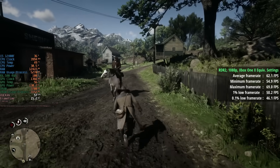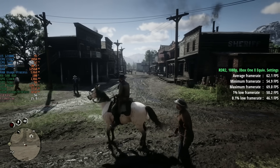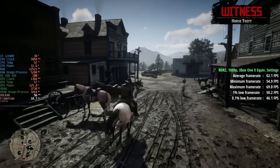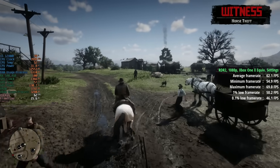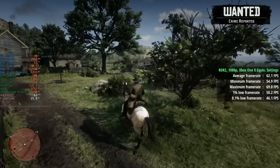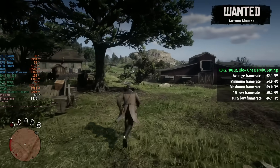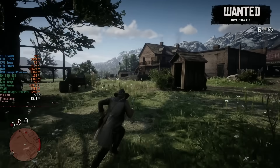Next up we have Red Dead Redemption 2 at 1080p with Digital Foundry's Xbox One X equivalent settings, for an average of 62fps. The 1% low was 50 and the 0.1% number was 46, so even in and around towns and cities like Valentine and Saint Denis this is going to perform pretty well, providing you have a CPU that can keep up — which isn't going to be difficult. You could pair one of these with a modern i3 and have yourself a fairly decent gaming experience at 1920x1080.